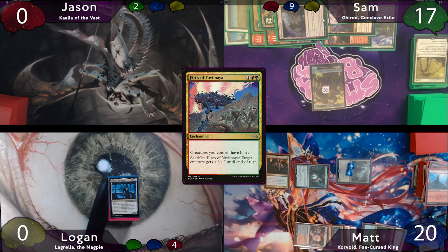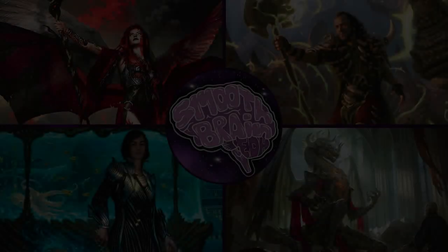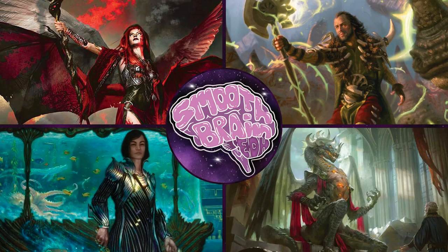So there you have it — the big dumb Jund dragon is this week's winner. Was that how you expected the game to go? For me, kinda — Korvold is just so strong. If you enjoyed the video, be sure to leave a like and subscribe if you haven't already. Let us know what you thought in the comments down below, and don't forget to check out the deck lists to see how everybody built their decks.